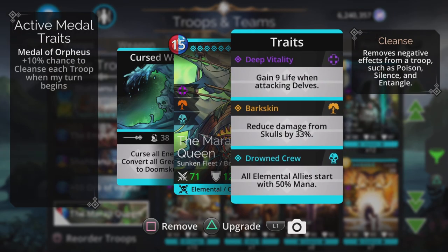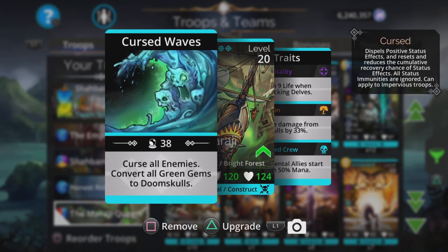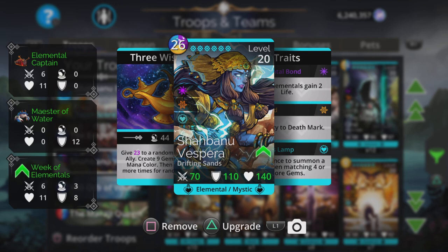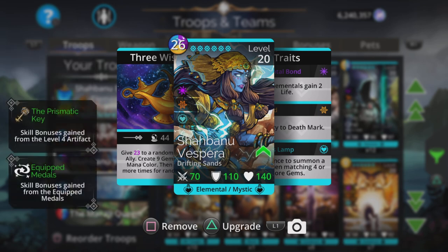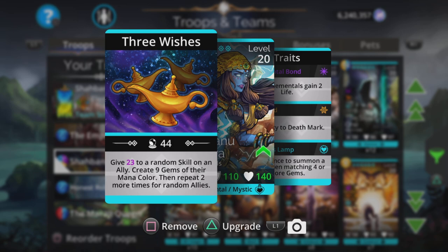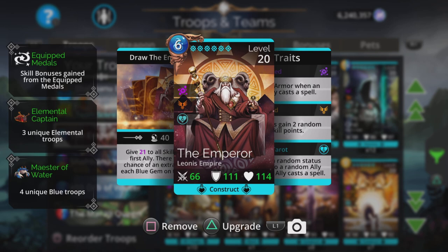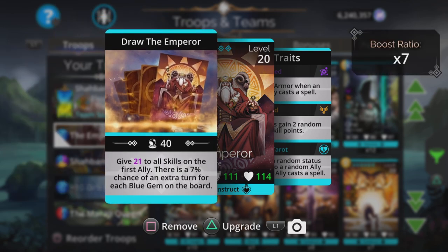The Mirage Queen gives all elemental allies a 50% mana start, and the main part of her spell is to convert all green gems to doom skulls. Shabani Vespera is the key to this team and is an elemental, so she starts with 13 out of the required 26 mana. She gives 23 initially to a random skill on an ally, creates nine gems of their mana color, then repeats two more times for random allies. Cast this on a single-colored ally and you have a massive chance of generating tons of that color for the rest of the team.